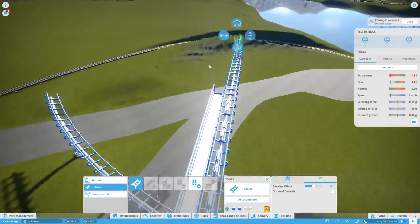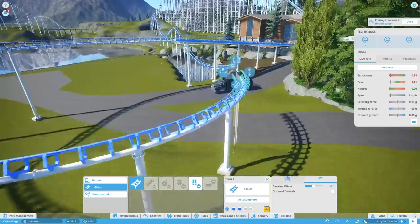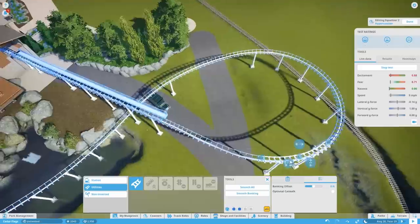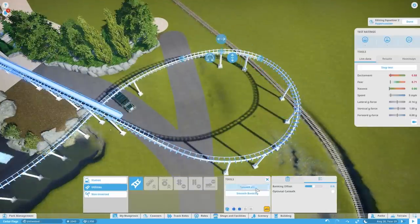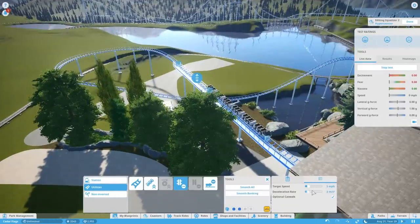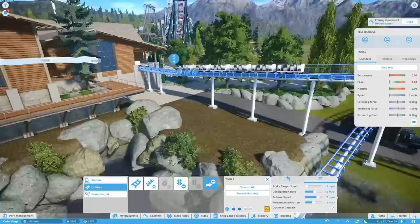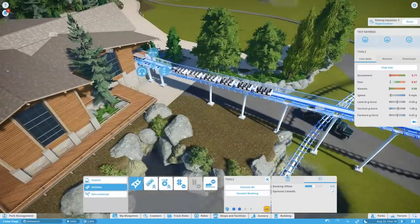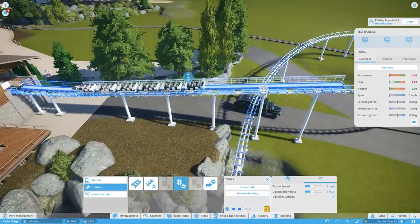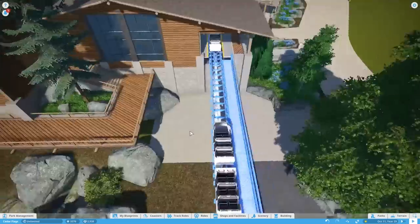I'm actually fairly pleased at how it came out and I'm excited to show you guys toward the end how it ended up. This was all new for me, so I went to YouTube and researched — as any good YouTuber should — what to build. I found a lot of videos from Cedar Point and Six Flags of transfer tracks in action, because coaster enthusiasts love everything coaster. As soon as they announce adding a train, people pull out their phones and record, so there are surprisingly good videos of transfer tracks in motion.